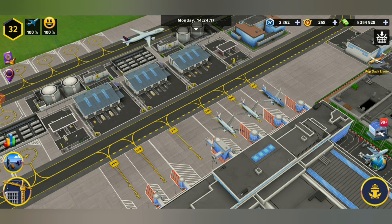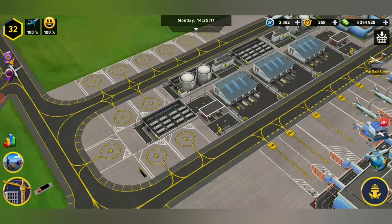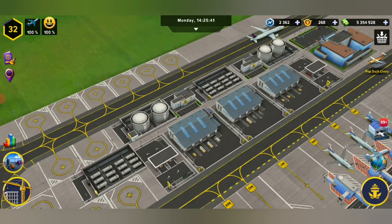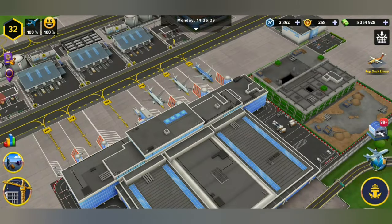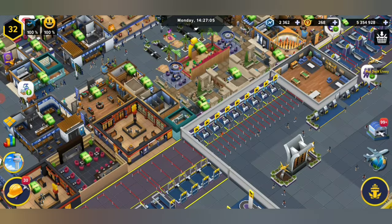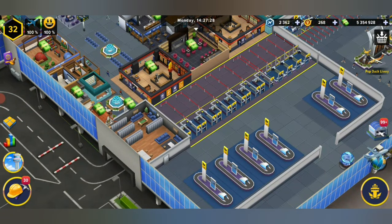Make sure to upgrade everything to the maximum so that you do not have problems. I can't stress how important it is to have your fuel tanks upgraded so you can hold a lot of fuel — these planes take a lot of fuel. On the inside, you're going to need the baggage carousels.